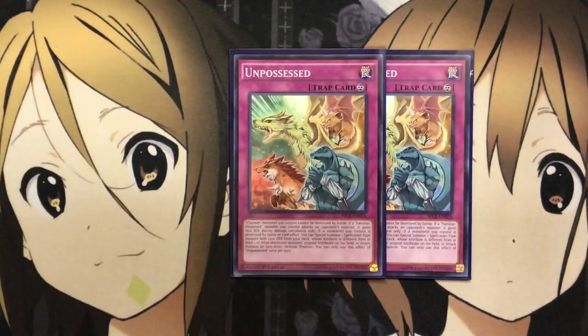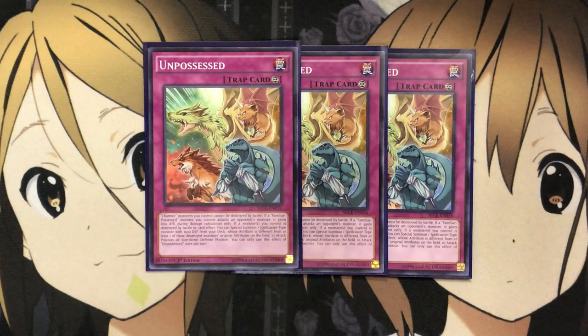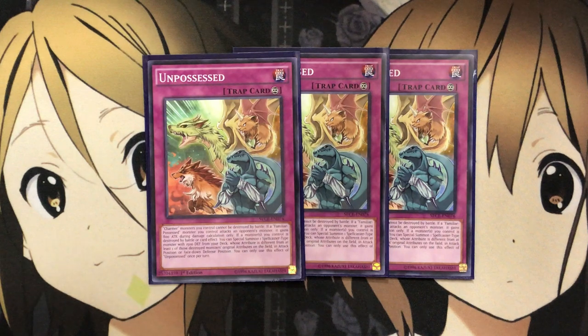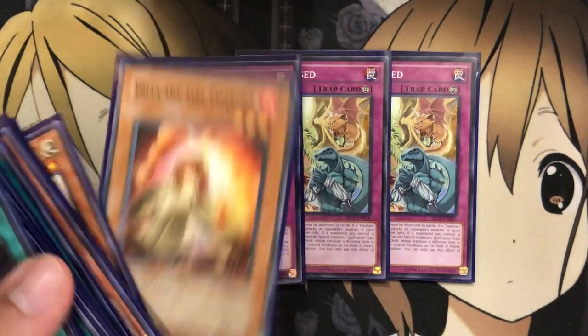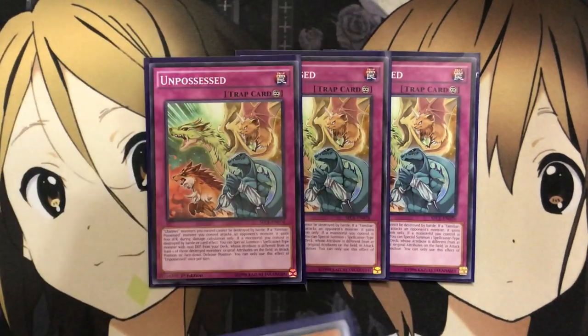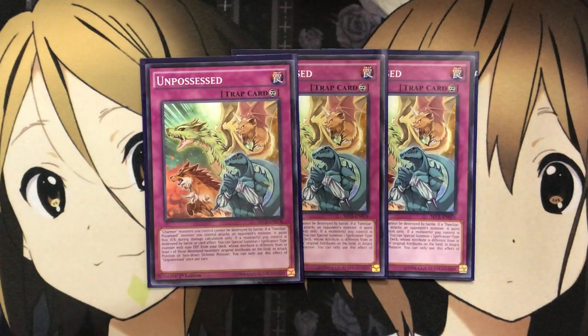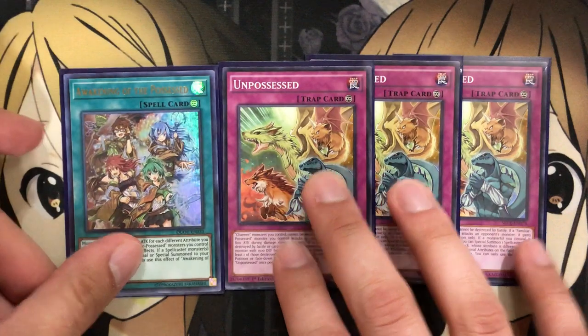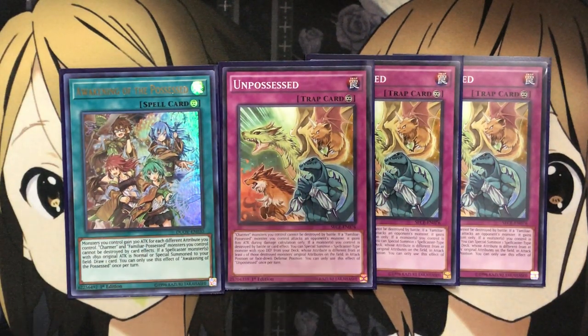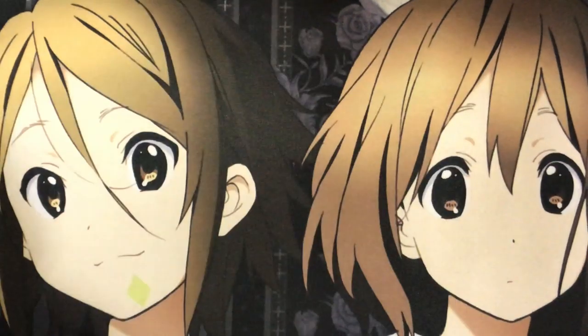For traps, I'm running three Unpossessed. When you have this and Awakening of the Possessed on the field, it's a pretty good wall. Charmer monsters you control cannot be destroyed by battle. If a Familiar-Possessed monster attacks an opponent's monster, it gains 800 ATK during damage calculation only. If a monster you control is destroyed by battle or card effect, you can special summon one spellcaster monster with 1500 DEF from your deck whose attribute is different from the destroyed monster. This makes your Charmers almost impossible to get rid of and creates a big wall for your opponent.